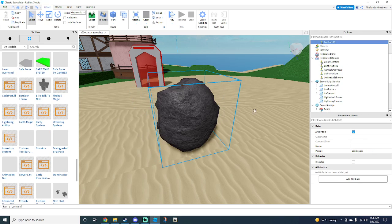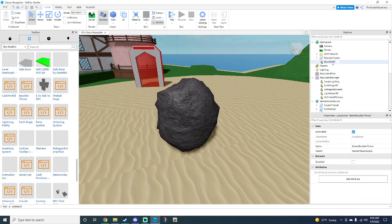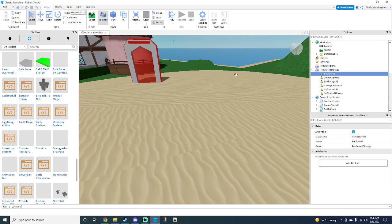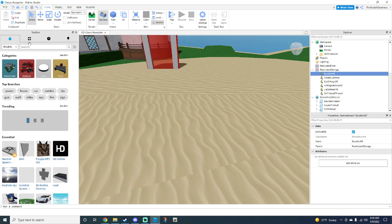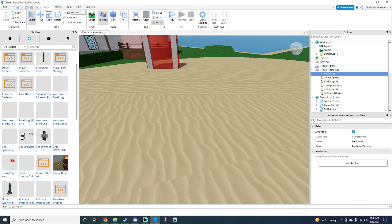Boulder throw — we haven't done that yet. Go ahead and do 'boulder create' and follow the same process — it's actually pretty easy. Then one thing we want to do is create a safe zone. Go ahead and look for a safe zone — type in the safe zone by 'rye_estki' in the Toolbox.